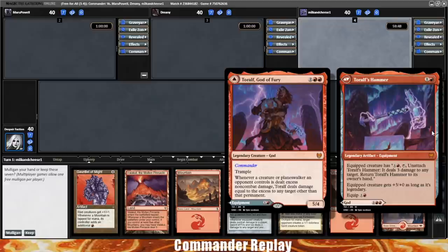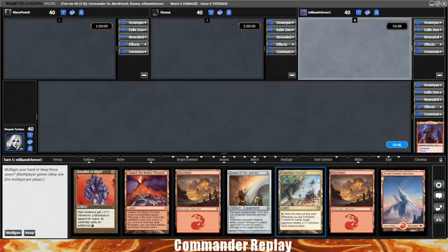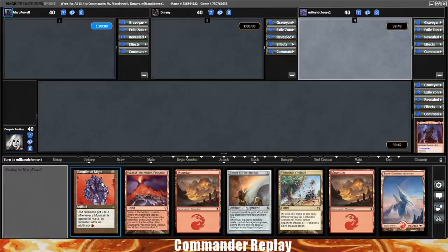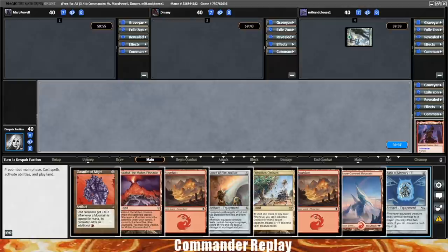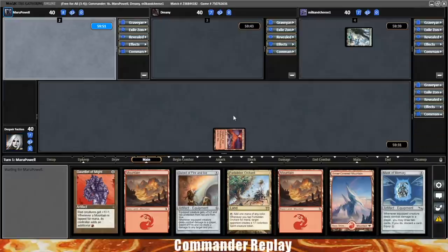Welcome back, everyone. Game two with T'Rolfe, God of Fury. It's not the best hand I've ever seen, but I think we can make it work — let's keep. It's got lands, a mana doubler, card draw and protection, and this Forbidden Orchard, which I want to try out. Turn one: Mask of Memory, one of my favorite cards. Makes this hand much better. Play the Volocut and pass the turn.